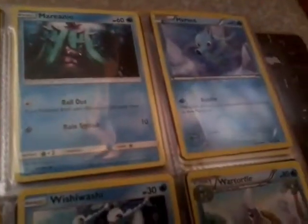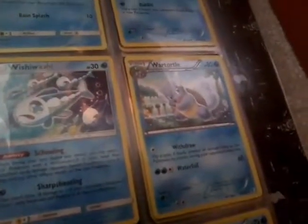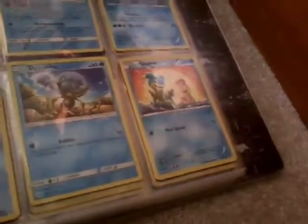Now we're going on to the water energies. A Staryu, a Psyduck, a Pyukumuku, a couple Squirtles, a Vanillish, a Poliwhirl, a couple of Feebas, a Slowpoke, a Golduck, a reverse rare Golduck, a Bruxish, a Jellicent, a Glaceon, an Azumarill. Then we have a blank spot — I usually leave a blank spot. A Shellder, a Magikarp, a Horsea, a Seel, a Wishiwashi, a Wartortle, a Poliwag, a Dewgong, and the Shallows.